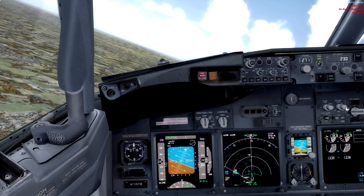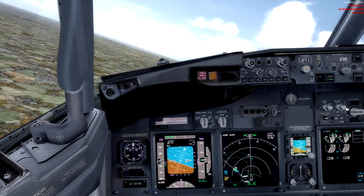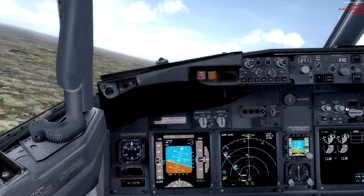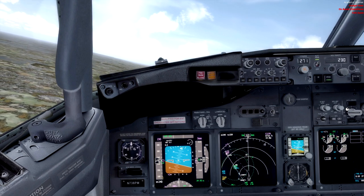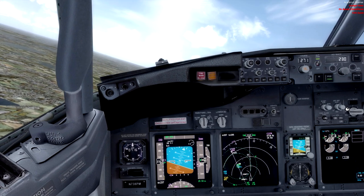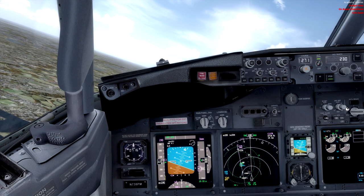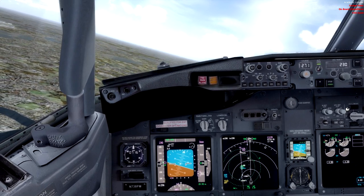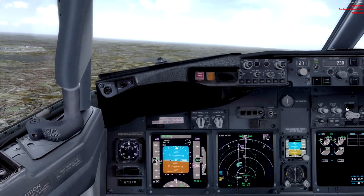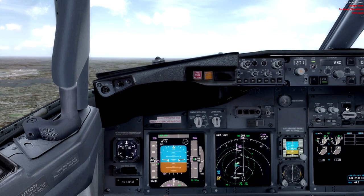We can see our heading bug there. We'll start to vacate the turn when we're within about 10 degrees of bank — so at about 100 degrees of heading we'll start to counter the turn. Keep it going... and there we go, 90 degrees. Level the wings, re-establish your altitudes, and trim out. All we have to do now is hold that.